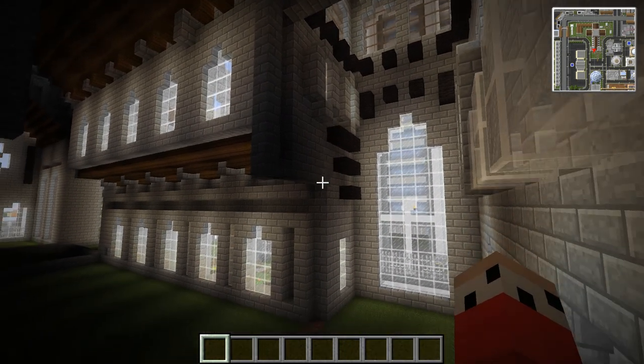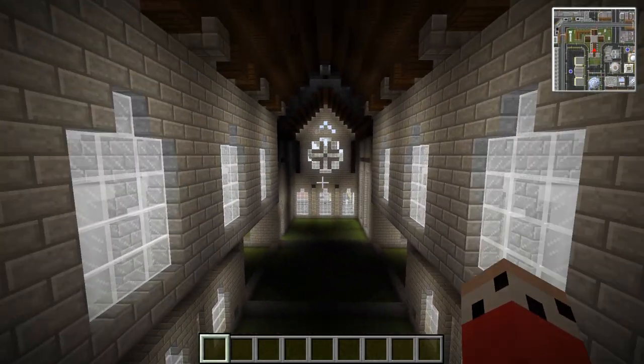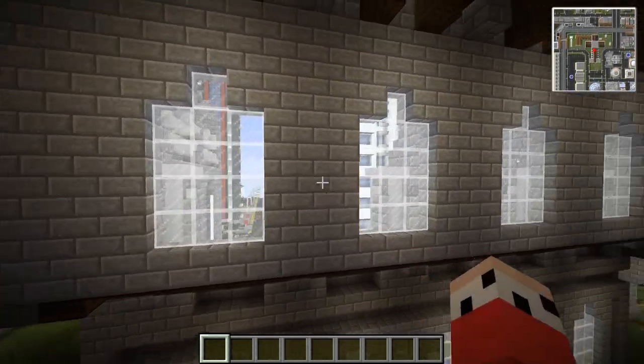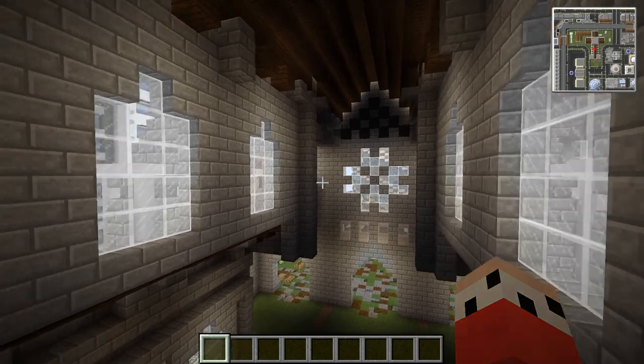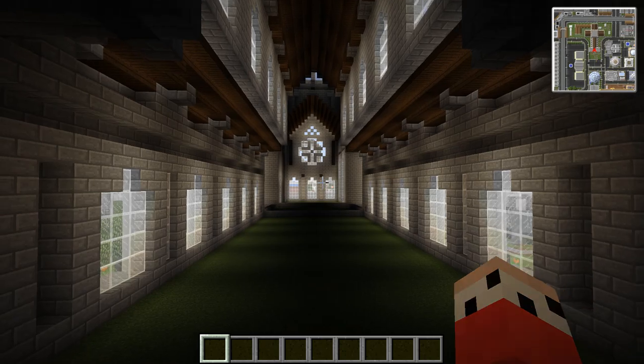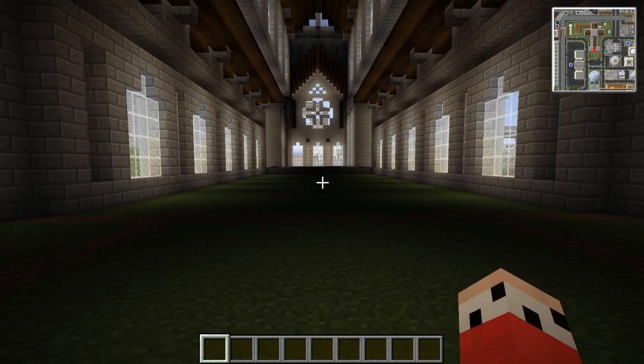I don't want to change the exterior, and we're going to be able to get everything to line up. For example, this area up here with these windows — we might actually just block off and just not have this part accessible. That's absolutely fine to do. You don't need to have absolutely every window in a place accessible when you're doing an interior to a building. Just make it so what is done looks really cool.